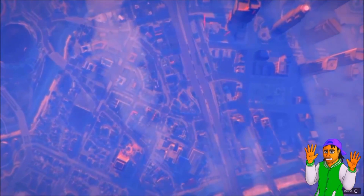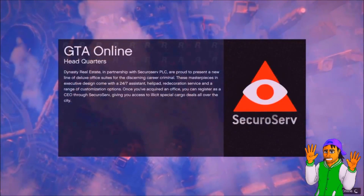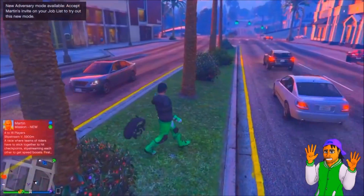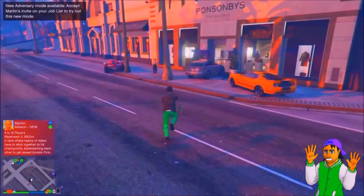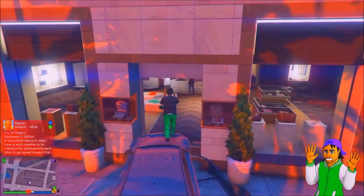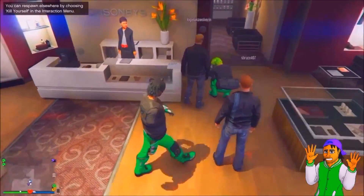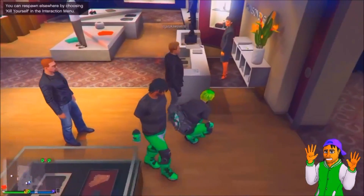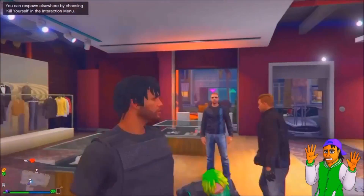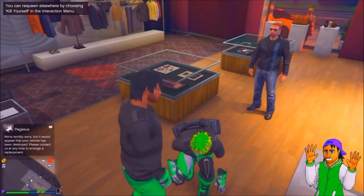While you're in creator, go to the party and join your friend's session through the party. You should load in at a random location, then run over to the clothing store where your friend is on the map. You should run in and have a really cool duplicate of yourself appear. When I did this, my character turned white with green hair — which was really weird but also awesome at the same time.